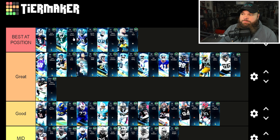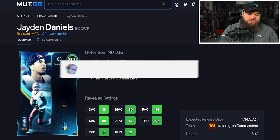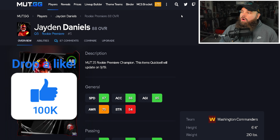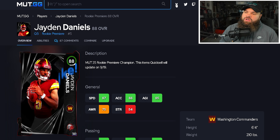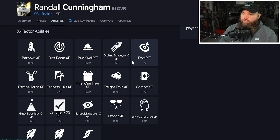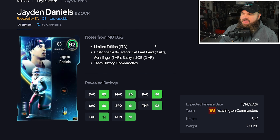For the LTDs, first up is Jaden Daniels — six foot four, 91 speed, hits all accuracy thresholds, 91 throw on the run, 91 throw under pressure. He has the three-quarters release. Comparing him to Randall Cunningham, Cunningham gets Gunslinger for zero AP which is cool, but Jaden Daniels getting Backyard Quarterback for zero or Gunslinger for one is kind of crazy with how easy it is to activate. That makes Jaden Daniels my new QB1 — placing him as my best quarterback. He'll be insanely priced though.